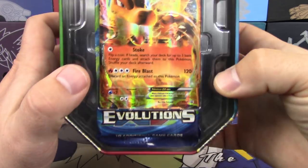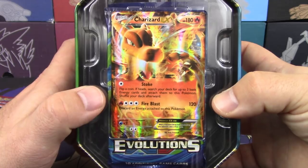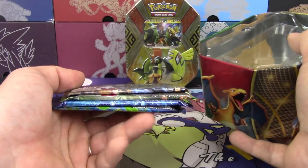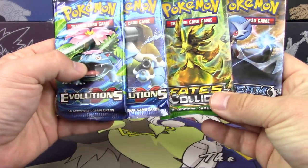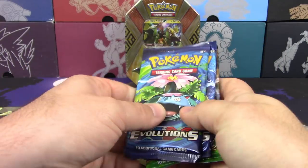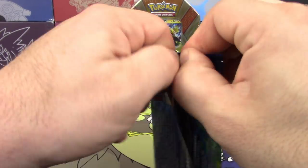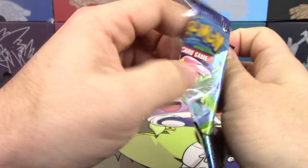So Charizard EX here — this is XY29. That seems like it was forever ago. 2014. Repackaged tin is repackaged. And there's two Evolutions packs. Oh God. And a Fates Collide and a Steam Siege. Wow. Winning. Let's just hope that there's some point-worthy pulls in this because if there's not, well, rip me.